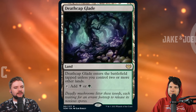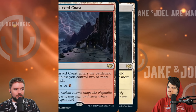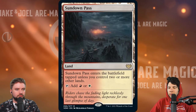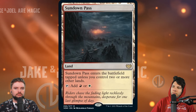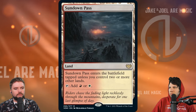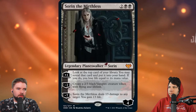We would be remiss if we did not start with the land cycle from this set, because specifically for Commander it is quite good. We've got the green and black one, the green and blue one, the white and black one, the blue and red one, and the red and white one. These cards are just fine in my opinion, but for EDH I think they're good. If you have two or more lands, they enter untapped. You can't tutor them up unless you have a card that says any land — that's the big drawback, you're not going to be fetching these with fetch lands. However, from a mid-range, mid power level, these are a fine addition for any EDH deck and a great starting place for a solid mana base. It's like a gate but better, and if you're able to fix your colors with those, let's rock and roll.